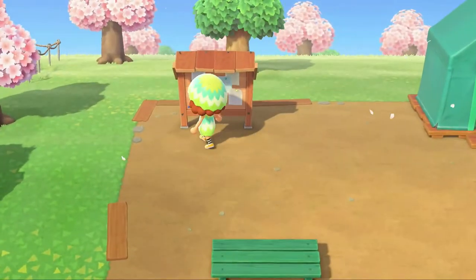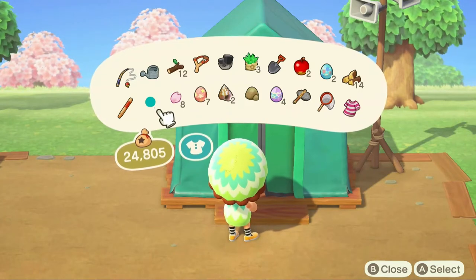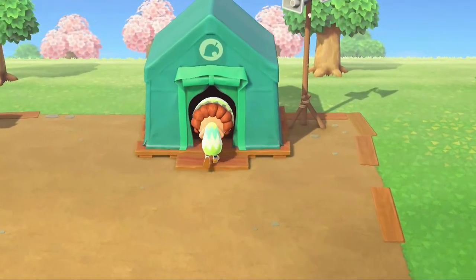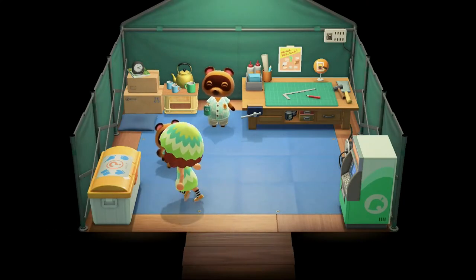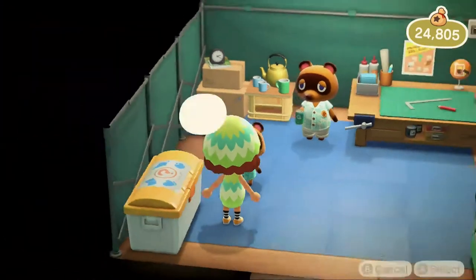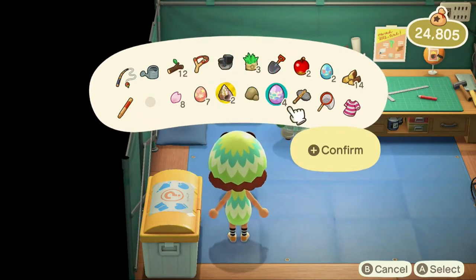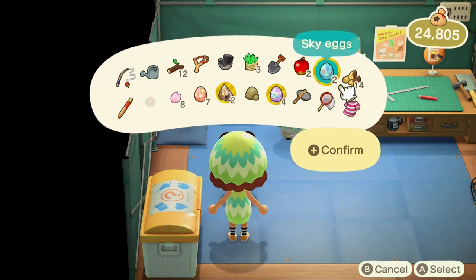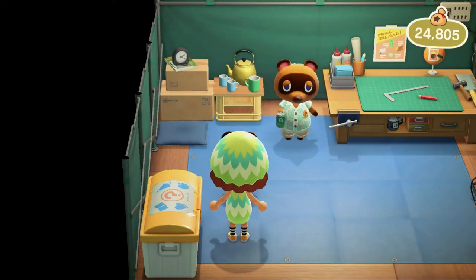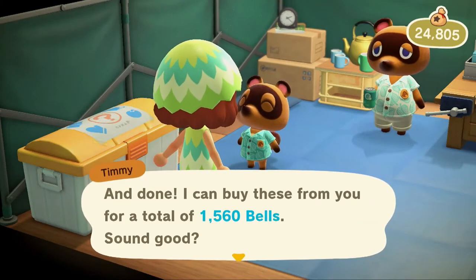Do we even have anything to sell? Sure we do, let's go in. Welcome, Seneca. How can I help you today? I'm gonna sell. What exactly are you offering? We're gonna do our sea snails, we got clay, we'll do the water eggs and the sky eggs. Let's see what that'll get us. And done — for 1,560 bells. Sold.